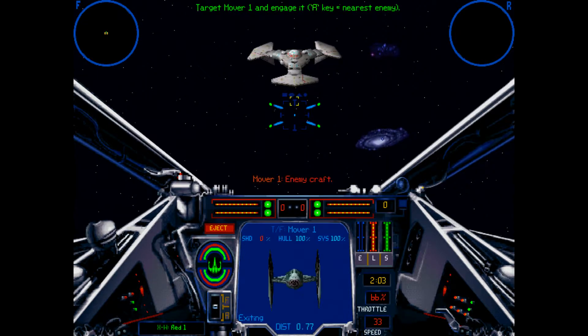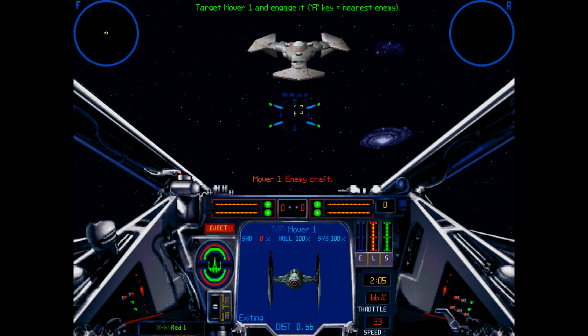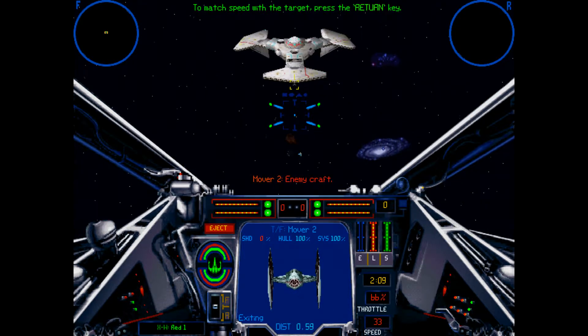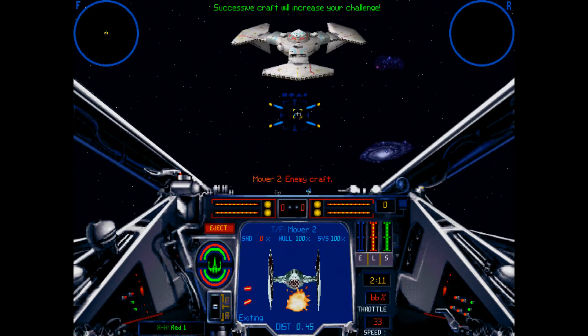Target mover one and engage it. The R key will target the nearest enemy. To match speed with the target, press the Return key.